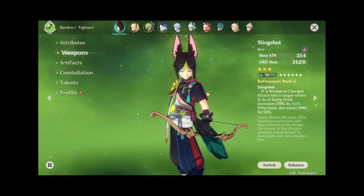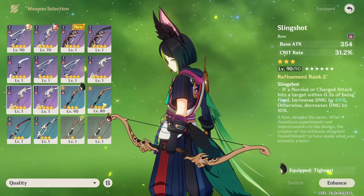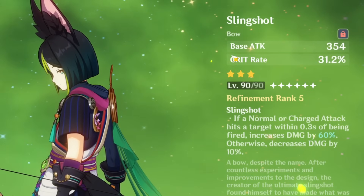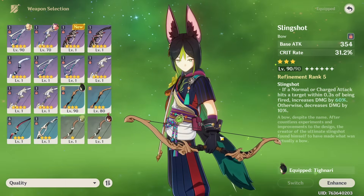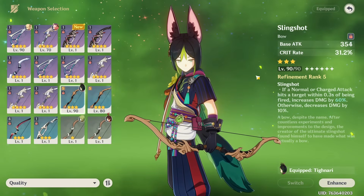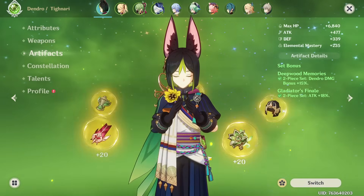When it comes to the weapon, he has R5 Slingshot. The thing is he doesn't really have a lot of free-to-play options — definitely none of the weapons we have will be good for him, not even the Stringless. This weapon would be better, so we're probably gonna keep the Slingshot for now until we get a banner with a five-star weapon we can pull for.